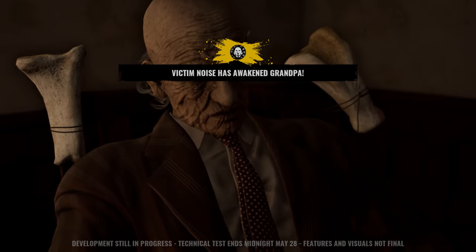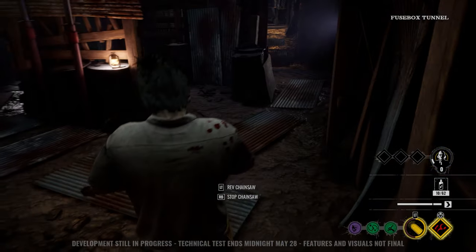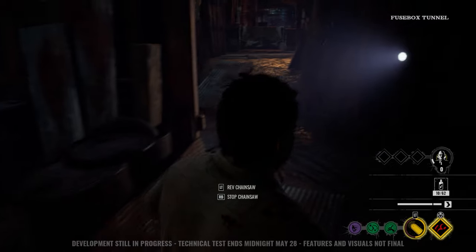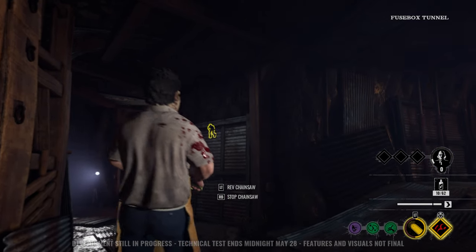Oh, they awakened Grandpa! When Grandpa awakes, you can feed him blood, and when you feed him blood he'll be able to detect victims that are moving. For example, you can see they're on the first floor.